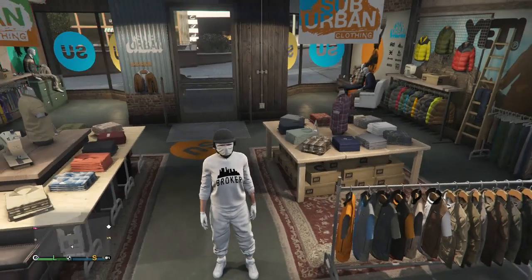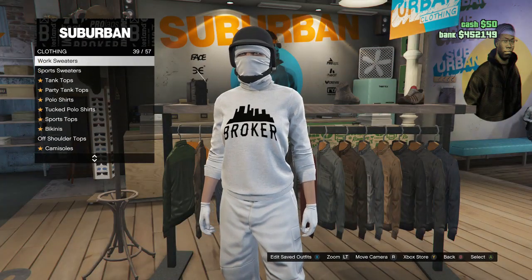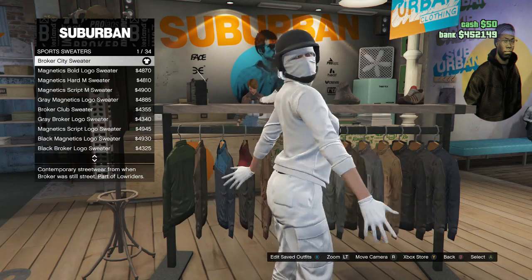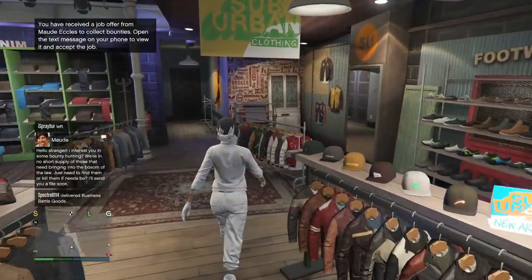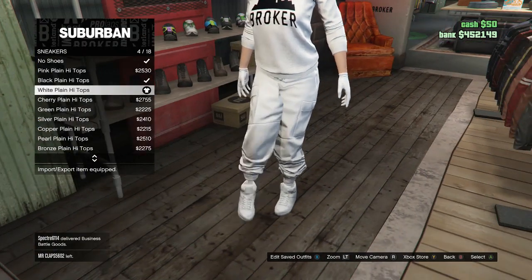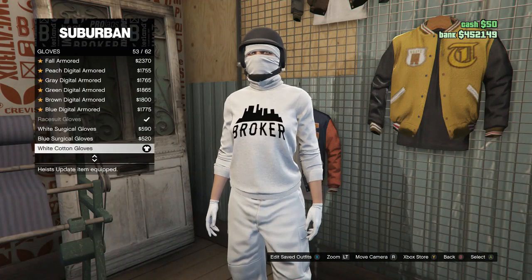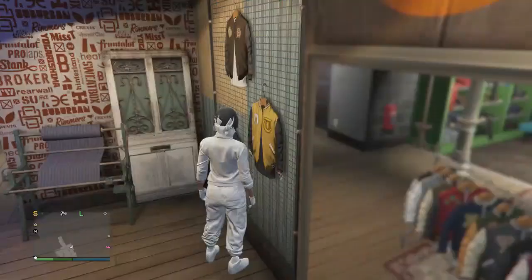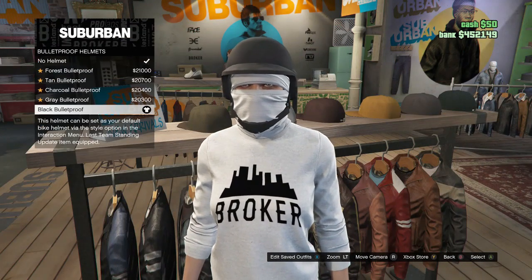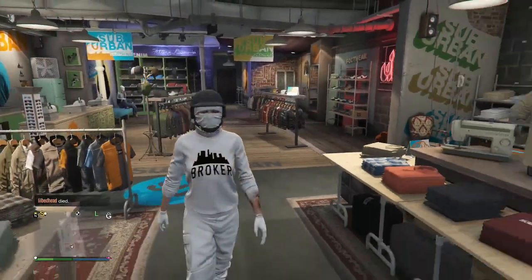Once you get back to the clothing store, walk over to your tops and look for sports sweaters on slot 40, and buy the Broker City sweater on slot 1. Walk over to your shoes, scroll down to sneakers on slot 3, and buy the white plain high tops on slot 4. Walk over to your accessories, scroll down to gloves on slot 10, and buy the white cotton gloves on slot 53. Walk over to your hats, scroll down to bulletproof helmets on slot 18, and buy the black bulletproof. For the mask, you'll need to go to the mask store.